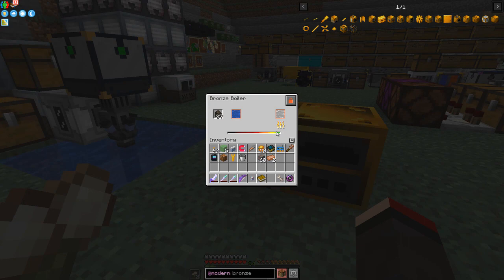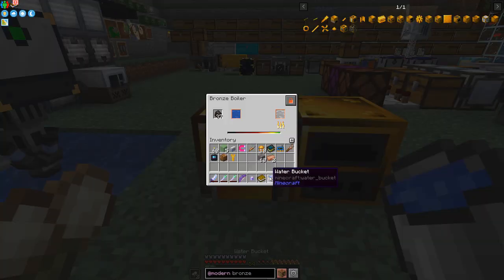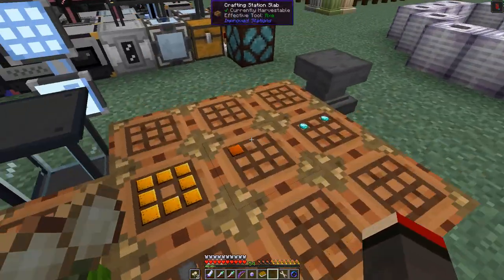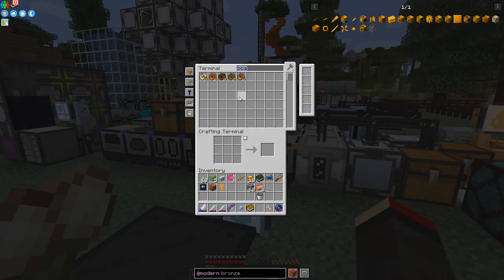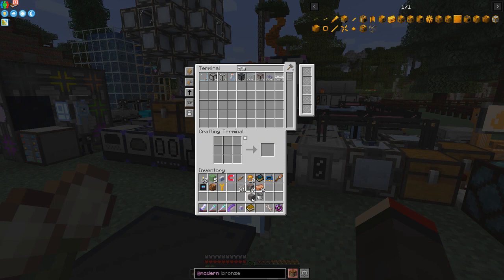Now it should have two buckets of steam. It's very hot now — 1500 degrees centigrade — and it's got 289 milli-buckets of steam. We can put more water in. Later on we can pump it in. We could make a tank and pump fluid in with some pipes — we made some pipes last time.